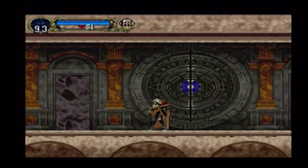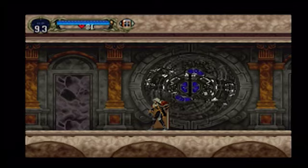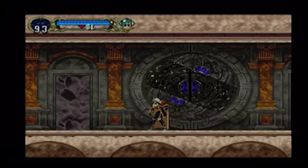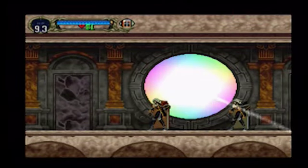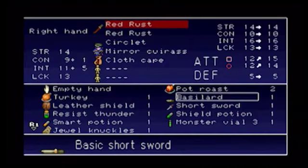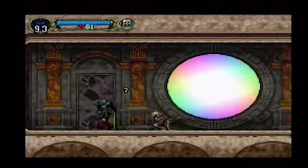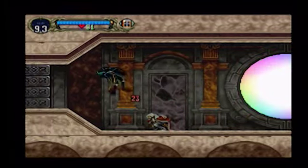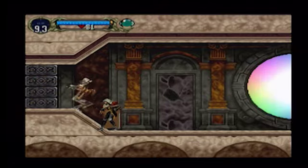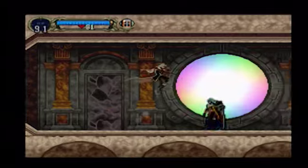So now we have the second boss fight in the game — Shadow Alucard, the doppelganger. Dequip all your shit and equip the red rust. Because the moment you touch the doppelganger with the red rust, it curses him and he can't attack me anymore. Trying to equip everything again — trying to bring out the cavalry. The only way the doppelganger can harm me now is by doing the wing smash, which he just tried to do but failed massively.